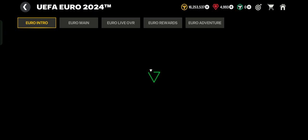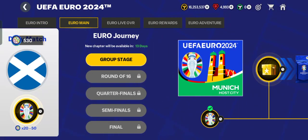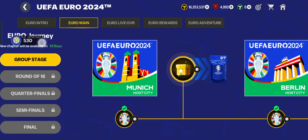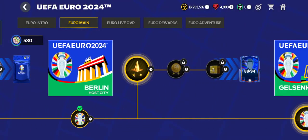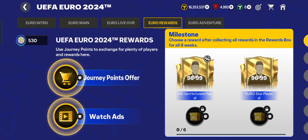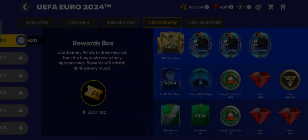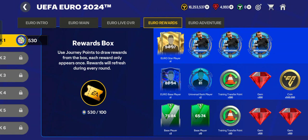Now let's go to the main event. I have about 530 journey points that I can use to open the Euro Life OVR rewards. Here you can spend your journey points to open reward boxes and draw rewards from them.